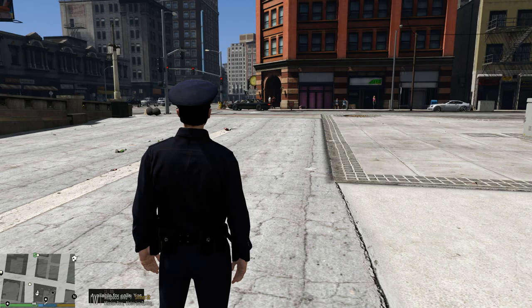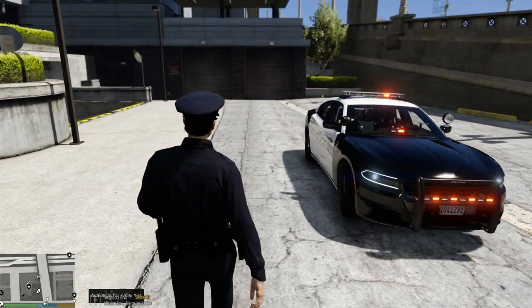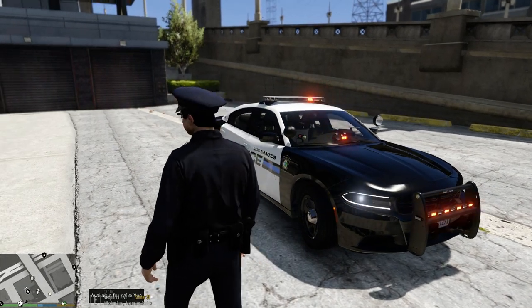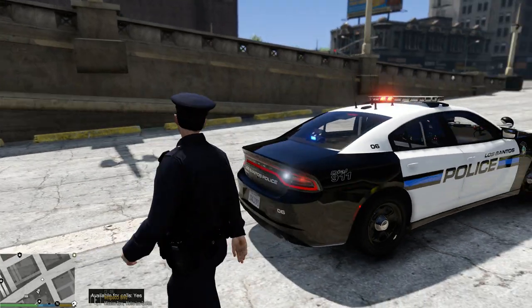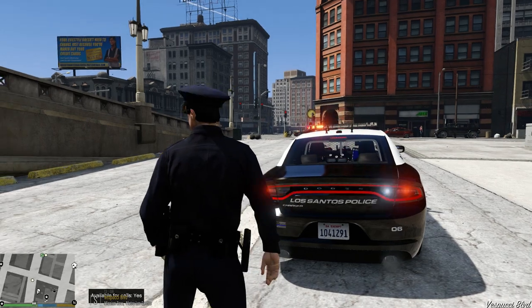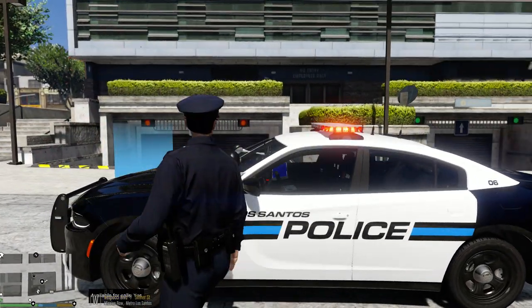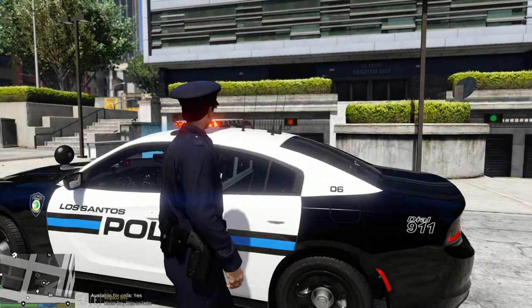So we're going to be down here in the city. We got a new pack in today. This is one of the cars from Maurice 97's newest pack. It's a 2018 Charger. This is not the Liberty that came in the pack — I did put this Liberty on the car. But yeah, this is one of his new cars. This is a good looking Charger.